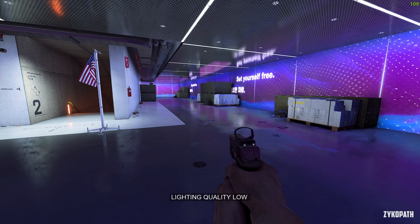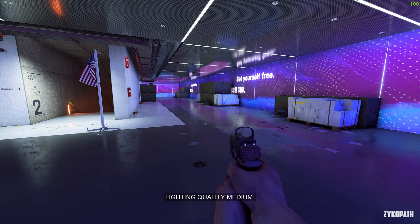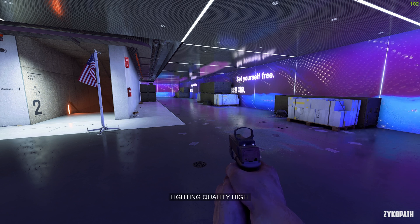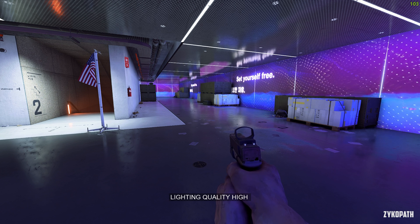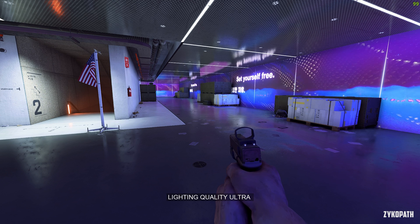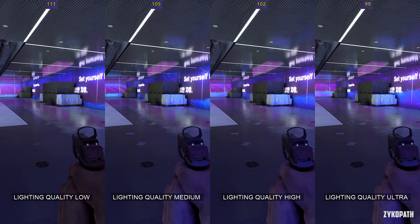The lighting quality setting can be seen in action mostly indoors, where each step upwards improves the image quality gradually, and also has an impact to performance. While going from high to ultra seems to look the same, but costs more. So keep this setting on high.